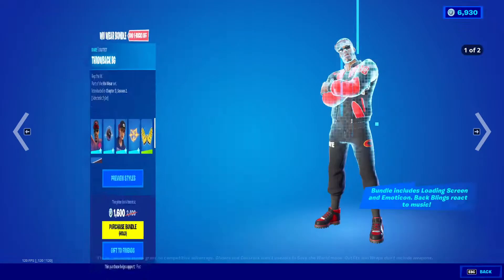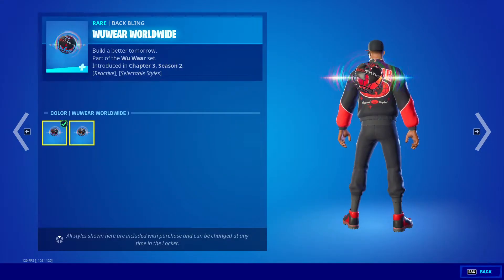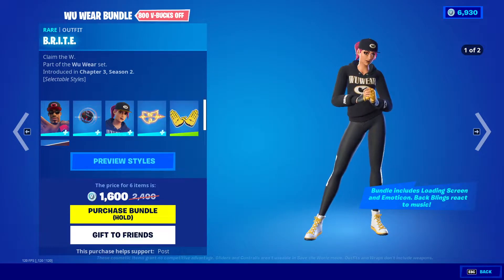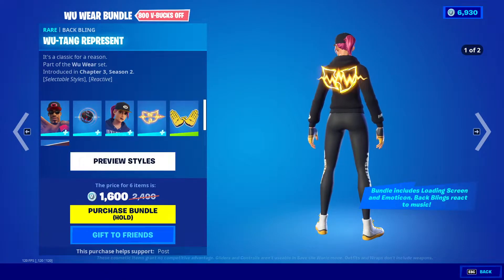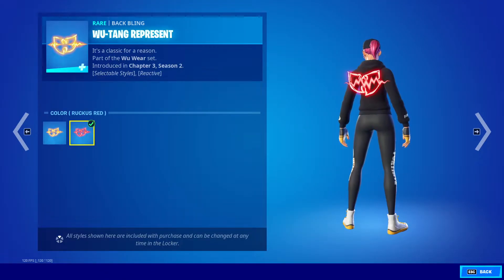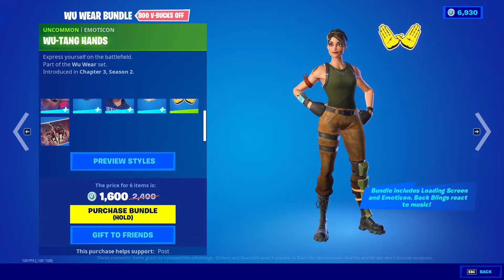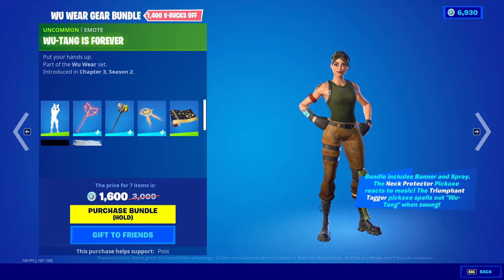We got default and No Cap, Woo Wear Worldwide default and Classic Wu-Tang bright default, No Cap Wu-Tang Represent default and Ruckus Red, Wu-Tang Hands and the Wu-Tang style, and we got Wu-Tang Is Forever.